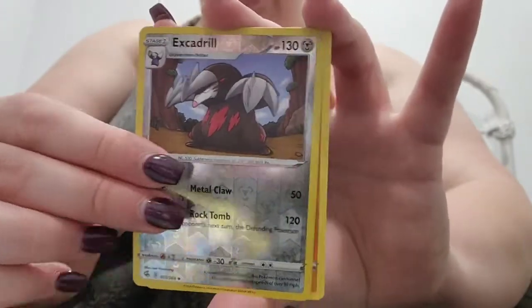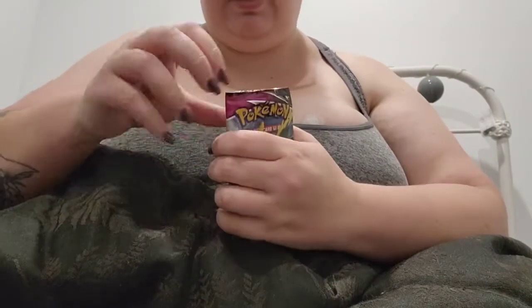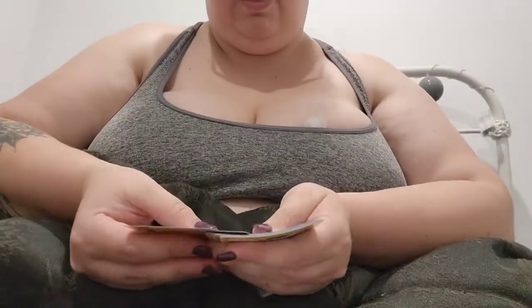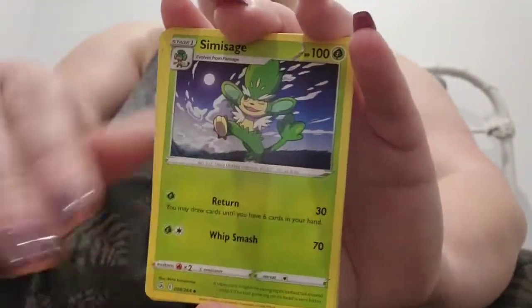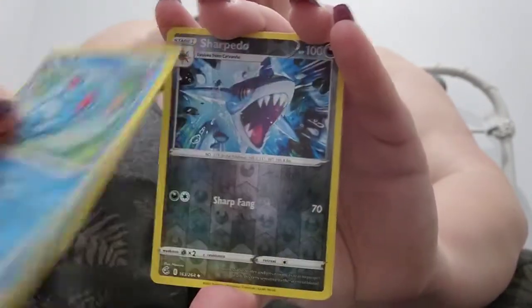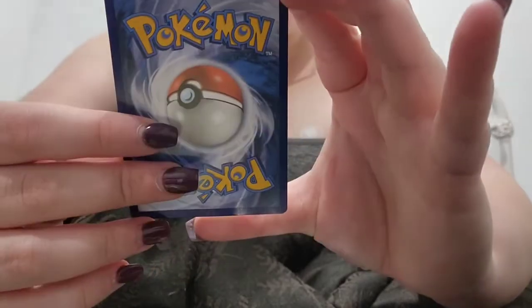Okay, let's see what we get out of this one — the Electric Dog pack. And we have a Fighting type. Meowth, Meowth. So we've got a Reverse Holo Sharpedo and... I think I have this one already. Yeah, got that one already. That's okay.